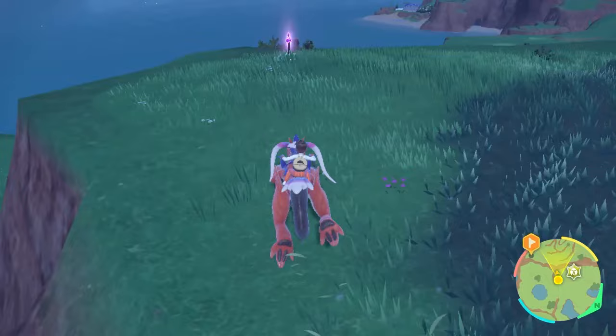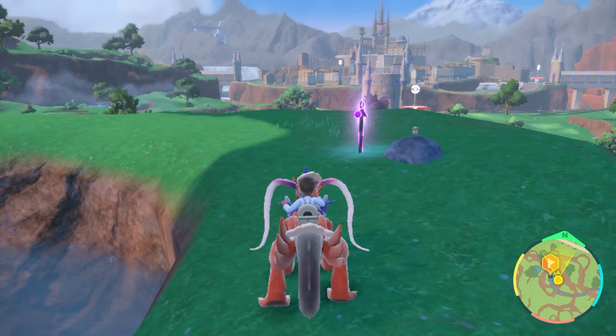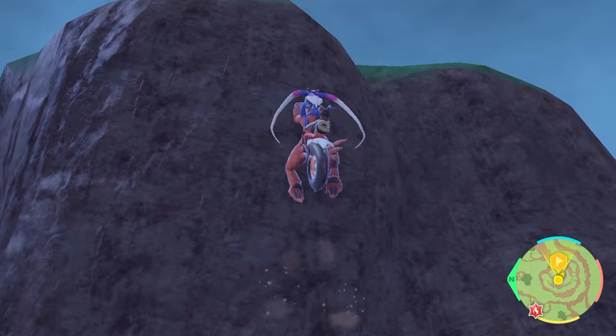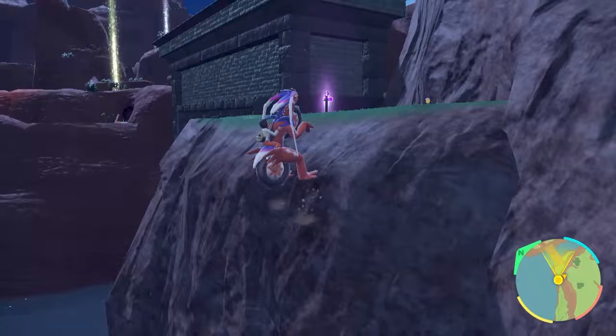Start with an easy one — scale the cliff that the shrine door is set into and literally overlooking it is purple stake number one. Follow the river south of Los Platos west to its source, then head up the cliffs. At the very top near the little spring is purple stake number two. Purple stake number three is north of Los Platos on the cliffs on the east side of the path, in a slightly forested area. Stake number four is at the very top of the precipice in the middle of South Province — just keep climbing.